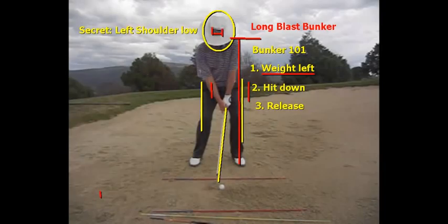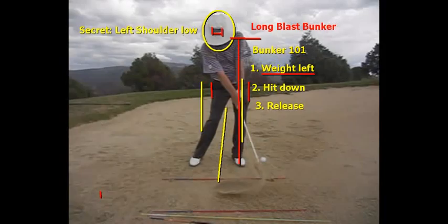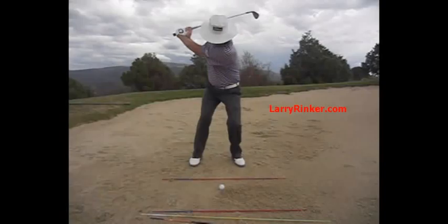So work on these things. Get set up correctly, get that ball in the middle of your stance, make that on-plane golf swing. Make sure your weight is in your left side at impact, hit down, and release through the ball. And if you're still having trouble, make sure that left shoulder stays low as you go through. For more information, visit my website, LarryRinker.com. I hope this video helps your game.